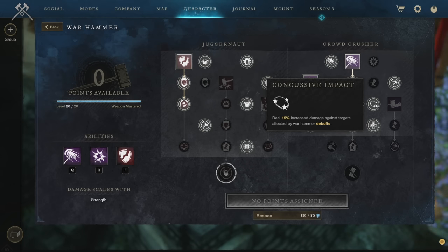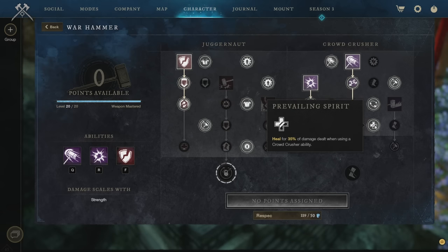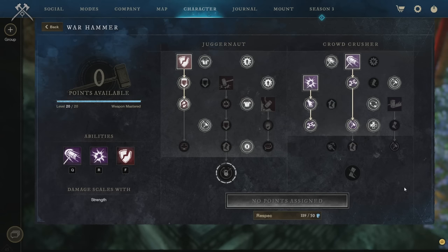We've also got increased damage against enemies with debuffs, and healing for 35% of damage dealt when using a Crowd Crush ability. If a group member is using a Spear, you won't need Armor Breaker since Rend will be covered — use Wrecking Ball instead. The Warhammer is an absolute monster for ad pulls due to its crowd control benefits and application of Rend and Weaken. It's also a generally good tank weapon for survival and sustain thanks to its passives.